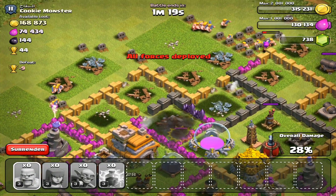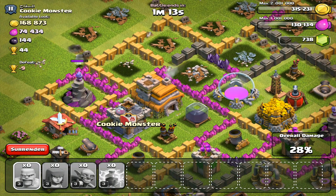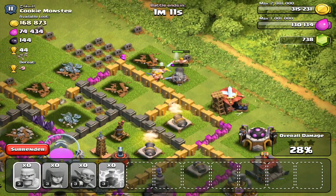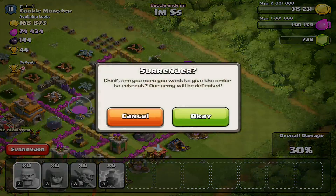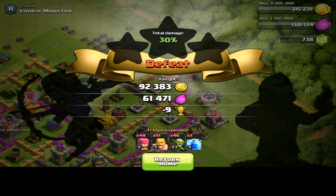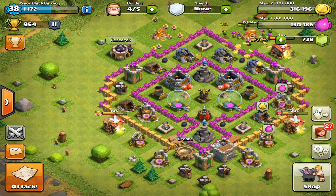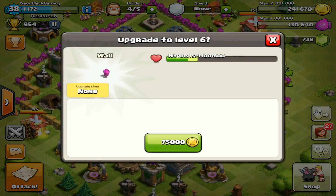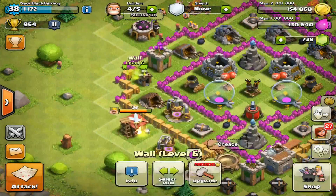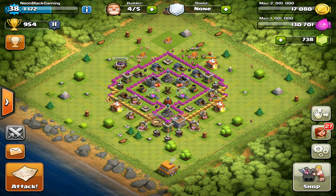We still got a ton of loot, which is really nice. This video is mainly to show you why revenging is really important. I didn't execute this perfectly, but it is still very important. There's no more loot to be collected - 92k gold and 61k elixir is not bad for Town Hall level 6. That's actually great, I can upgrade four of my walls. I always try to keep a little bit of extra gold. I hope you enjoyed this video, this is Neon Black Gaming, and I hope this helped you with why revenging is super important. See you in the next video!